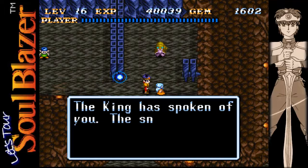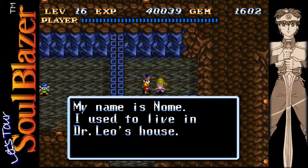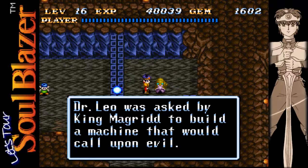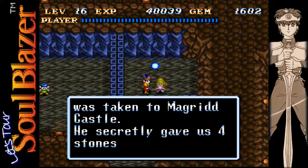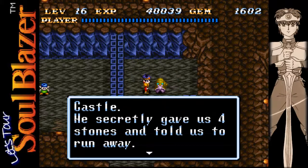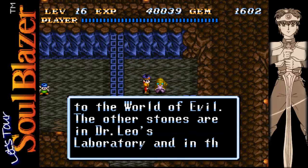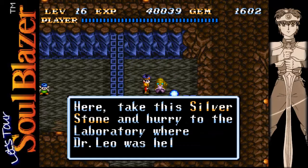Thanks for the introduction. Hi gnome — oh, you used to live with Dr. Leo? Shocking. That doesn't sound very smart of King McGrid there. So he gave the four stones to the four friends of Lisa that we talked about earlier in the game. The stones are keys to the world of evil, and the stones are in Dr. Leo's laboratory and in the castle. And here we get the Silver Stone — huzzah!